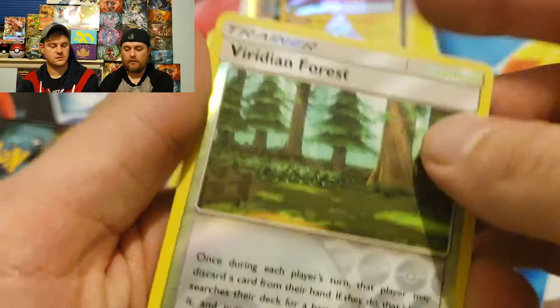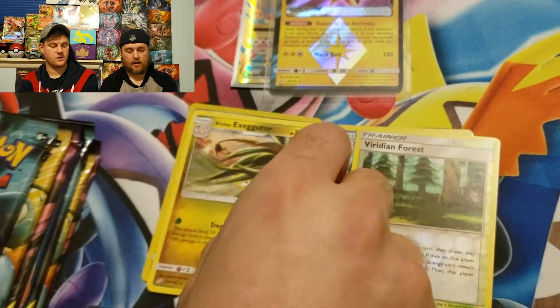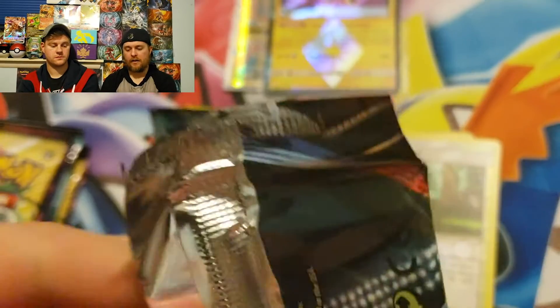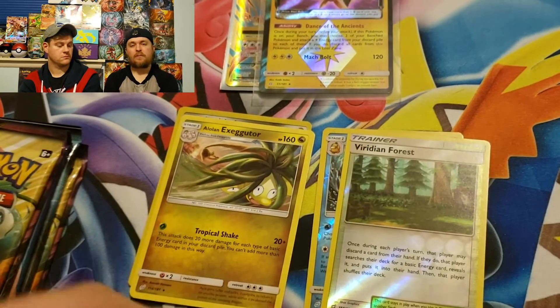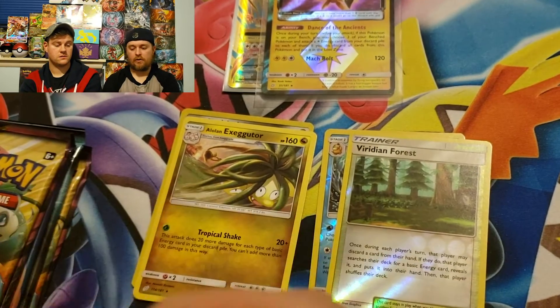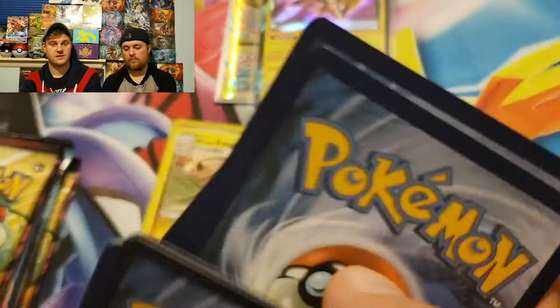Pack two: Squirtle again, Bronzor, Clefairy, Lost Keys, Viridian Forest — that's the first Forest card from Pokémon — and then Alolan Exeggutor, a pretty cool card. Non-holographic rare, but that's no big deal because even if we don't get anything of significance out of these nine packs, opening Pokémon cards is really just all about fun.